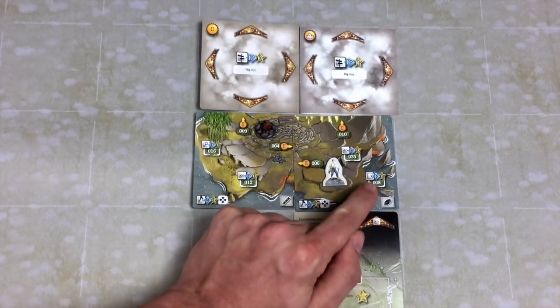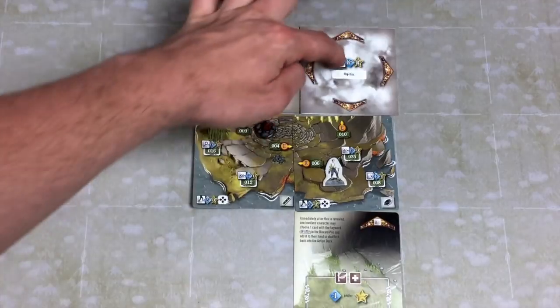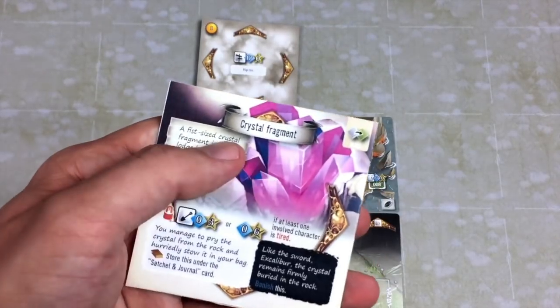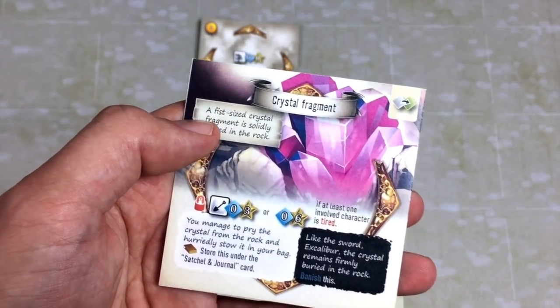Now I need to decide: do I want to go look at what's over here, or do I head for the crystal stuff? I'm thinking let's check this out first — that's the goal of what we're doing. We're surviving and trying to find these crystal shards. We got a crystal fragment! What is it? A fist-sized crystal solidly lodged in the rock.